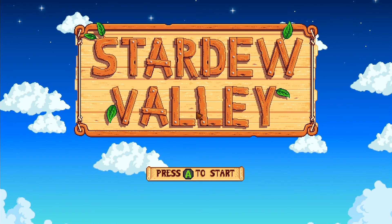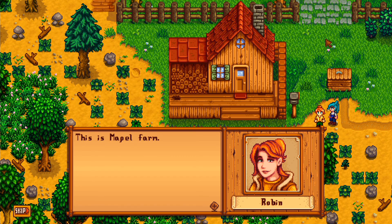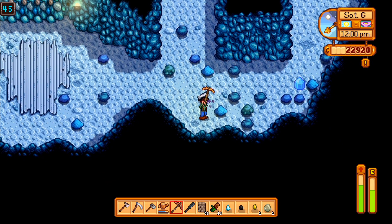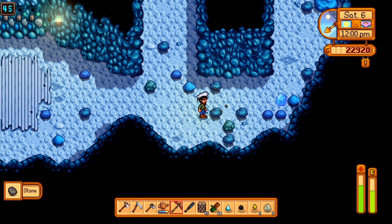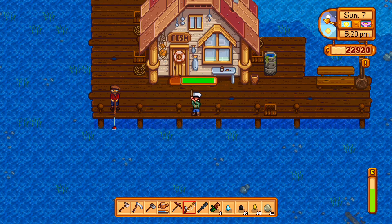In Stardew Valley, the story is that you have inherited your grandfather's old farm, and it's certainly seen better days. With a set of hand-me-down tools, you get to work to bring the farm back to its former glory, meeting a great cast of characters along the way as you dive into mines, forage through forests, fish in open waters, and deal with dangerous enemies.